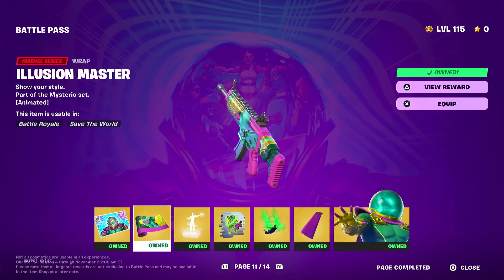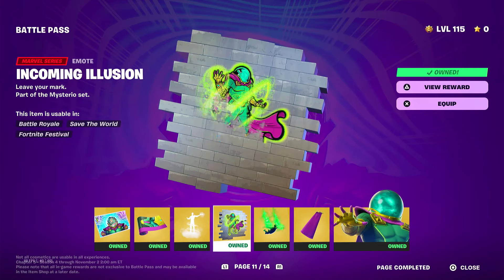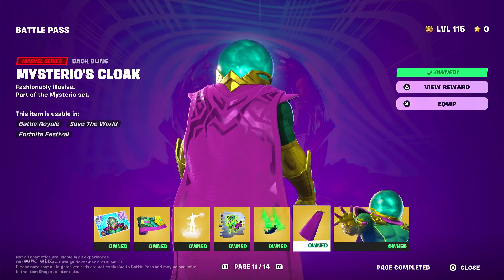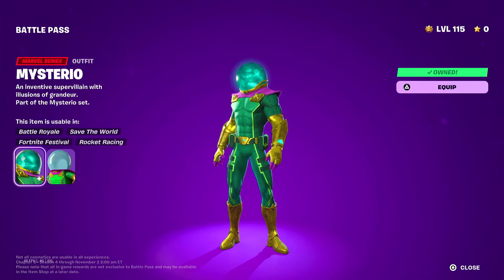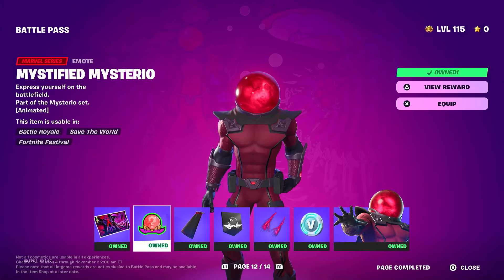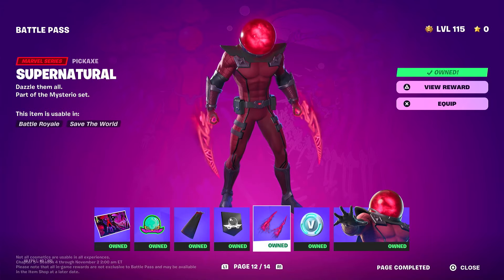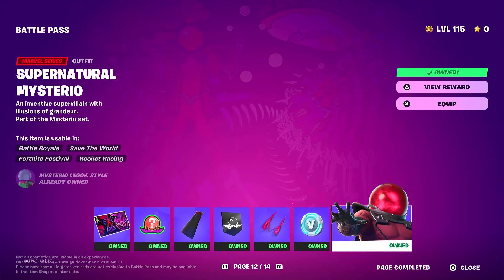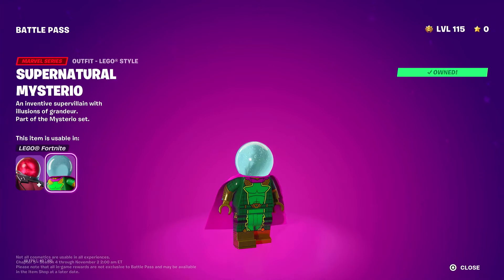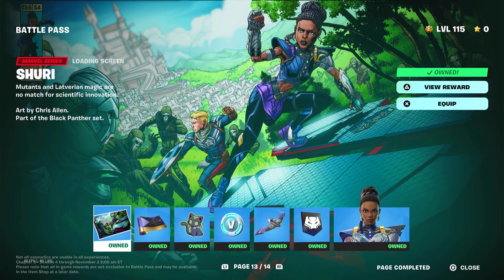Moving on to Mysterio — one of my favorite Marvel characters and favorite skins in the battle pass. The emote is cool, definitely works with the character. The Illusory Plume is cool, Mysterio's cloak is cool. The skin itself looks like an astronaut — I keep expecting him to bounce up and down like the Coachella skins. The red Mystified Mysterio style — red is my favorite color, but I don't think it's as good as the normal one. It just didn't work with Mysterio.